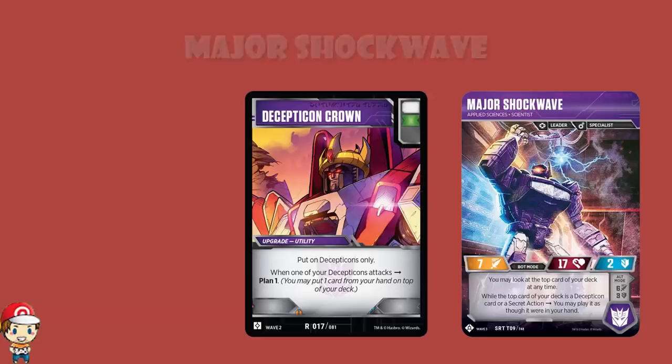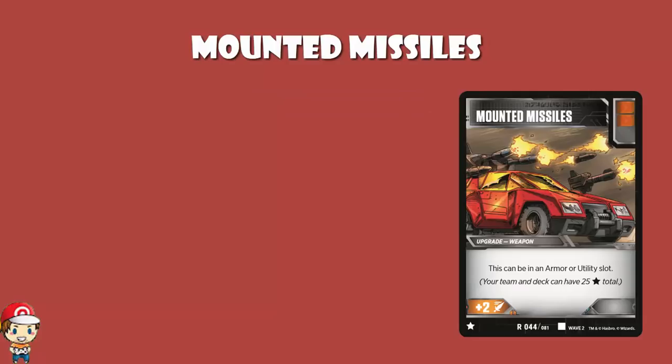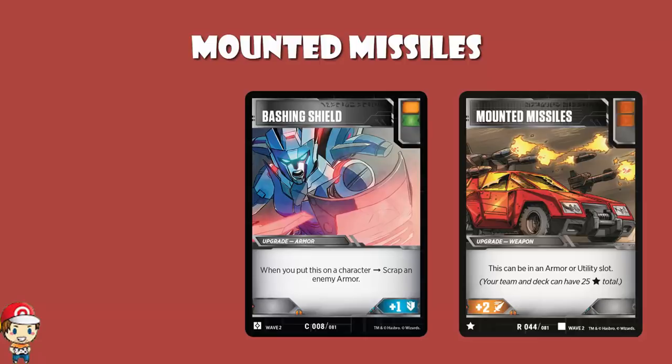Mounted Missiles is one of the cards I was lucky enough to reveal from Wave 2. It reads: this can be in an armour or utility slot. It's a weapon, but it can go in an armour or utility slot. What happens if Bashing Shield comes along? Bashing Shield is an armour, and when you put it on a character you may scrap an enemy armour. So what happens if you've got Mounted Missiles — a weapon — in the armour slot? The answer is: Bashing Shield cannot get rid of it. It might be in the armour slot, but it is still a weapon.